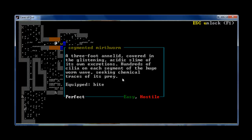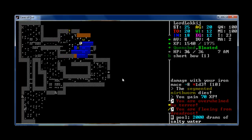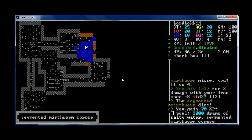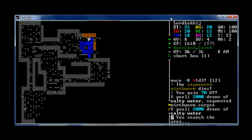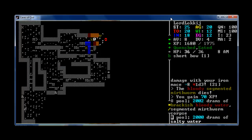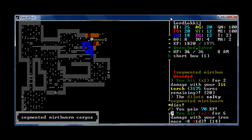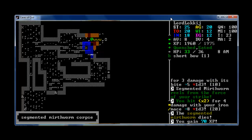What are you? Mirthworm. Hit you with my club. I'm scared by that thing — I should be auto-attacking them. Control A and then a direction should attack things. Should. I don't know if it will. Lure these guys into this corridor or take them on one-on-one. Segmented mirthworms are pretty weak, but it looks like they've got me poisoned.